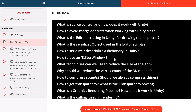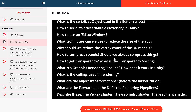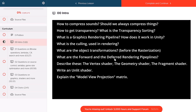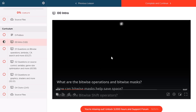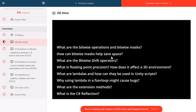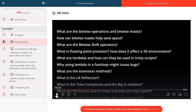So: should we reduce the vertex count of 3D models? How to compress sound? How to get transparency? What is transparency sorting? What is the graphics rendering pipeline and how does it work in Unity? What is culling used in rendering? What are object transformations? What are forward and deferred rendering pipelines? Describe vertex shader, geometry shader, fragment shader. Write an unlit shader. We've also got things like bitwise operations, bitwise masks, how can bitwise masks help save space, what are bitwise shift operators, what is floating point precision and how does it affect 3D environments, what are lambdas and how can they be used in Unity scripts, why using lambdas in a for loop might cause bugs, what are extension methods. It's not uber-advanced stuff, but it's not normally what you see in tutorial-level things.